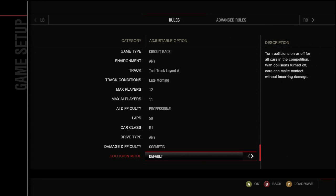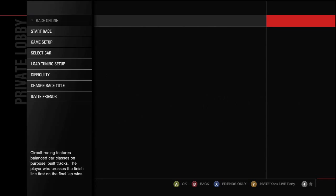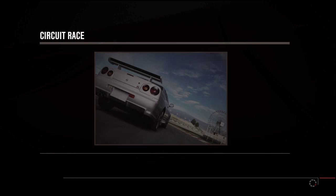Now you're gonna want to select a car. I usually pick the Peugeot because it's actually one of the faster cars — it handles well and looks nice. From there, I'll launch this and you guys will see how I get over a hundred thousand credits in less than 20 minutes.